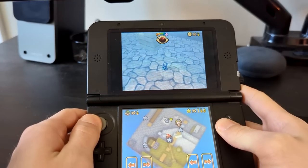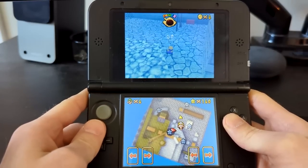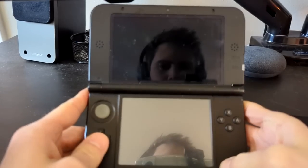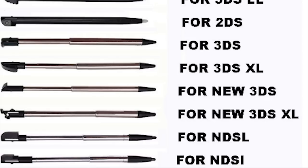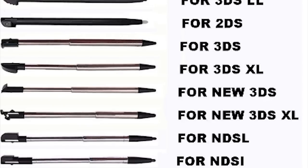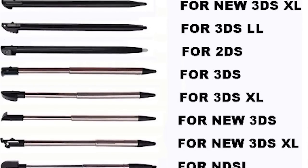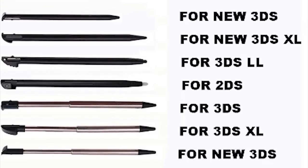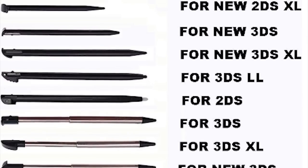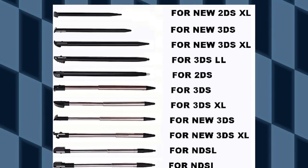An XL model came out for the 3DS, and a 2DS came out which removed the 3D function and the foldability. You might think there'd be some compatibility between styluses and DS models — you would be wrong. Every single different model of DS, normal or XL, original, 3DS, new 3DS — they all use different styluses. It's a lot of parts to fit into a small device, but the fact that the stars didn't align even once was the most shocking thing I found in my research for this video.